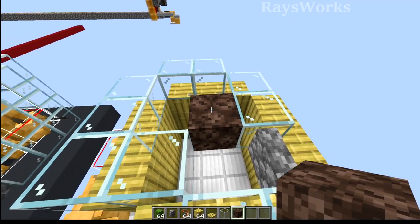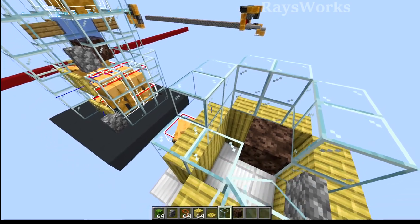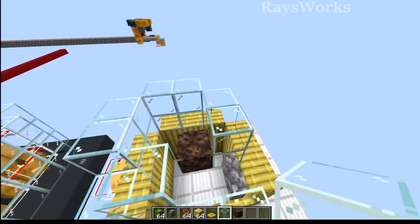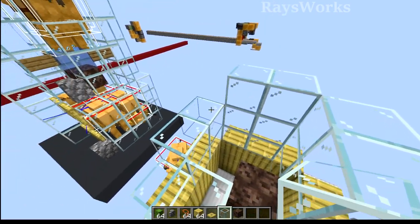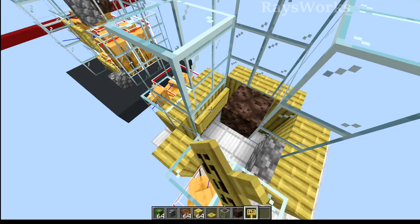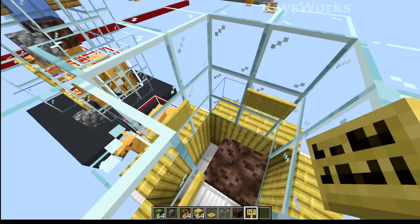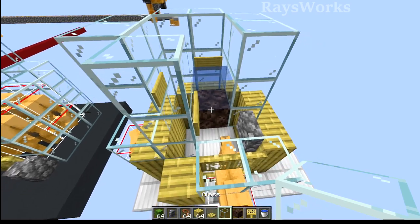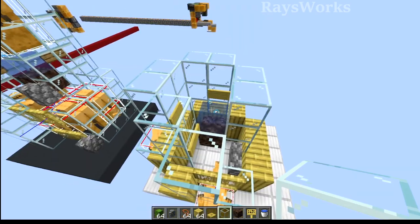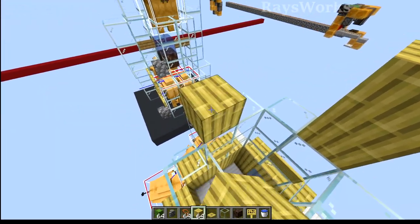Camels are going to be sitting in some bubble columns, so we're going to have to place down some soul sand. We're then going to raise this up so the camels can't escape it, and we're going to go one higher because they are going to be bouncing in the water. We want to place the water right there on top of that soul sand. We're going to block it off so that water doesn't escape just by placing down some signs or banners, and then we place the water right there. Now we can come in and bring this up two blocks as well.